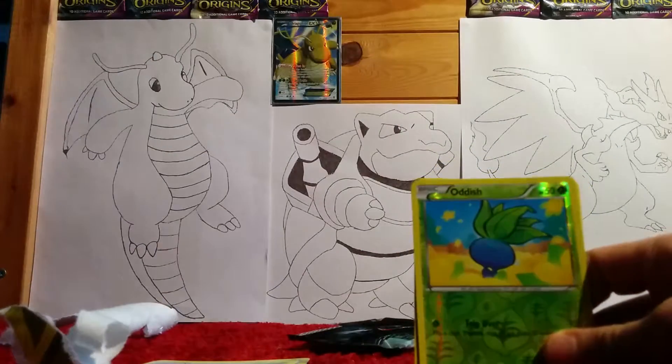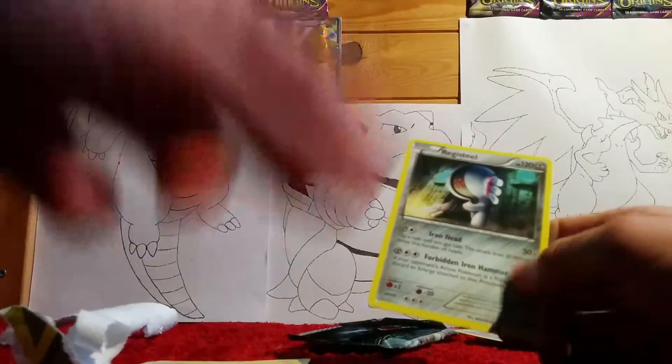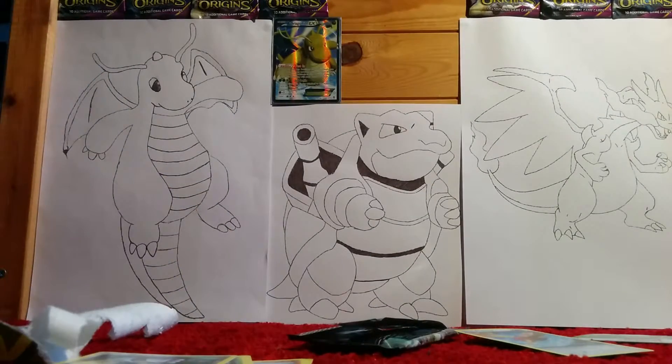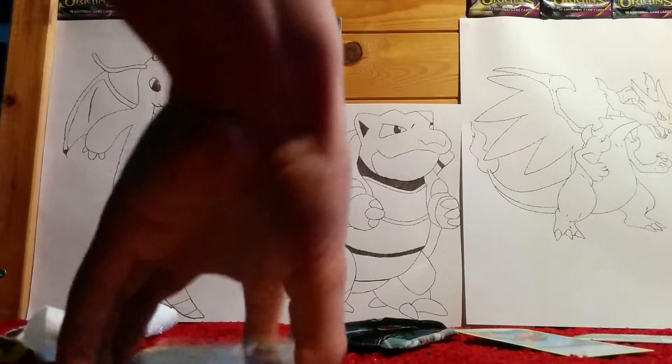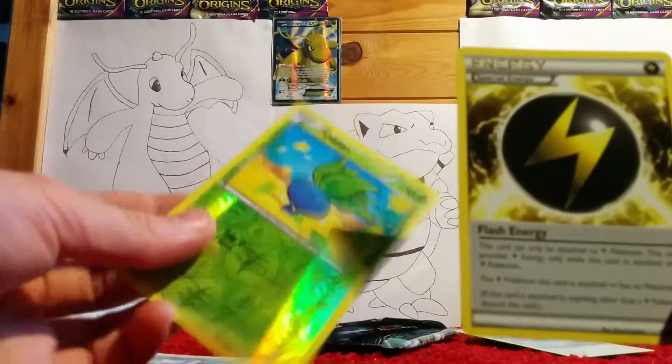Then a Vespiquen, a reverse holo of an Oddish, and the last card is a Regirock. Pretty bad pulls out of that — nearly all of them were doubles except the Oddish and Flash Energy.